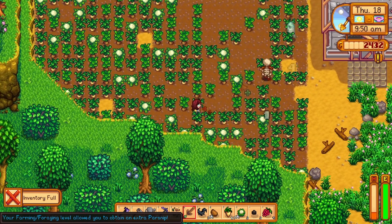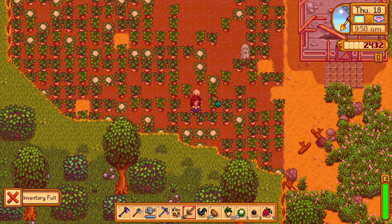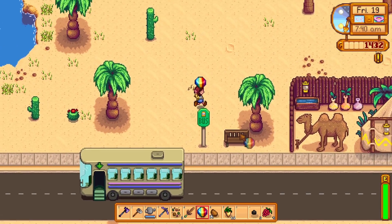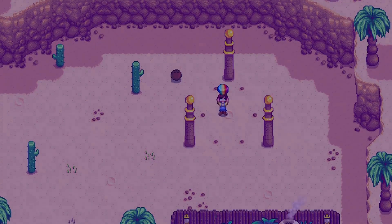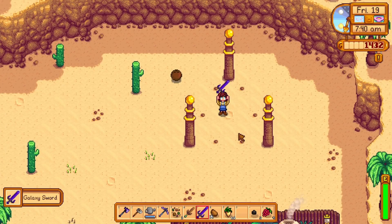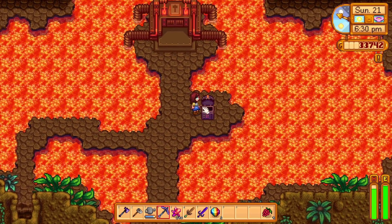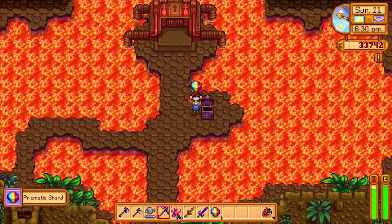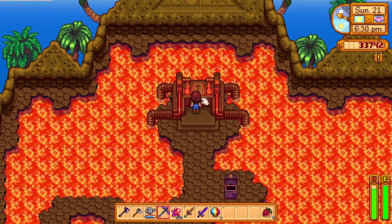They have an unfair advantage — I have no boots, no rings, and a very weak sword. It's time for a training arc. Let's start with a galaxy sword: bring a prismatic shard to the spot in the desert and you'll get a galaxy sword. This should be a huge upgrade already, but no — that is not enough. You saw how hard those monsters were, so it's time to upgrade the galaxy sword into the infinity blade.